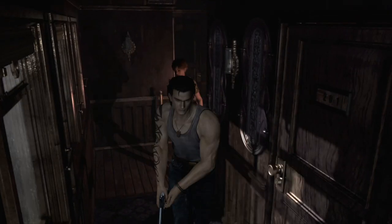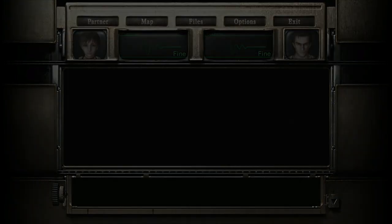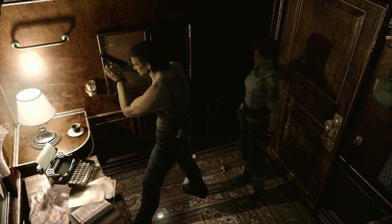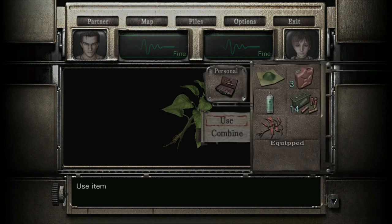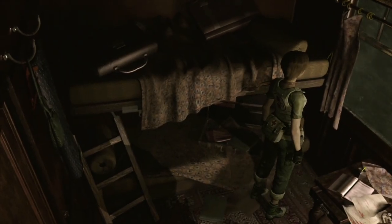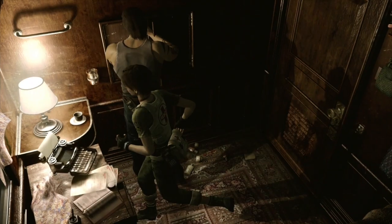Switch to Billy, make sure you're a team, and leave the room. Come down here and grab the ammo that we dropped earlier. Make sure Billy's reloaded his gun and come in this room - back at the safe room. This will be the last save on the train. Switch to Rebecca, grab that green herb. Select use and combine that - so you've done green-green, green-green-green, and green-red. Once you've done that pick up the ink ribbon and save your game once more.